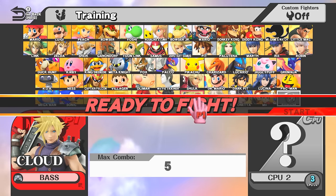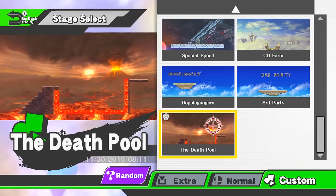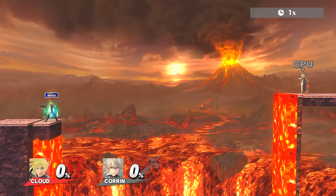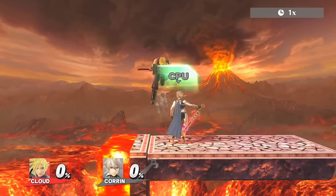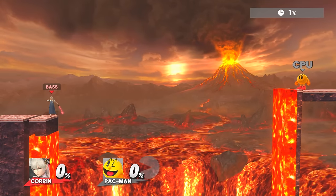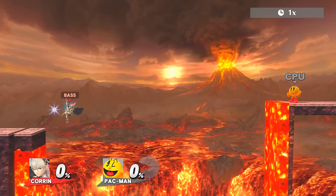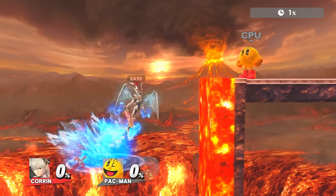I'll also go over the DLC characters, since they're not included in the actual video, even though I did make an update video on their status. With Cloud, it's very easy for him — just charge up his limit gauge fully, unload it, and there we go. He is the only Fire Emblem character — or technically two genders depending on what you choose — who can actually make it over the Death Pool Stage.